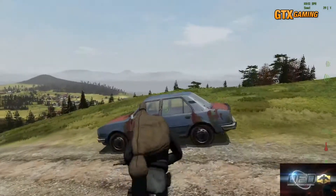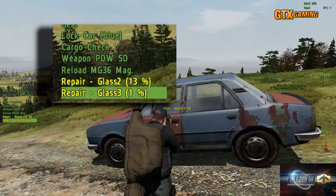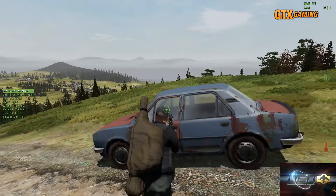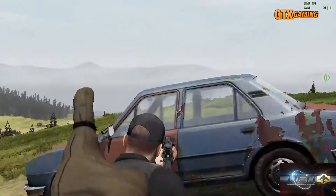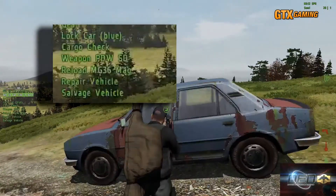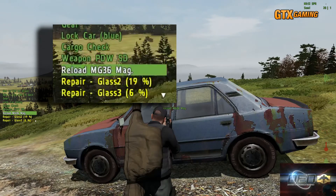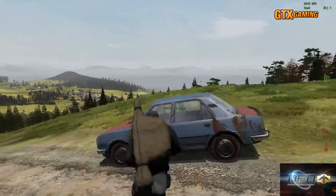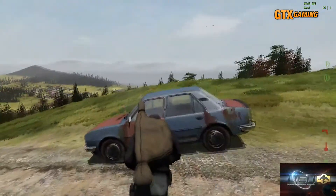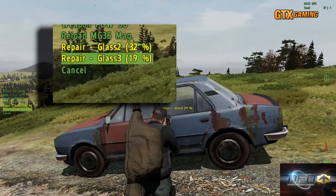Here we have a lockable vehicle, currently unlocked. We'll check the damage level, fire a shot into the glass, and check again. It's damaged, as expected. Let's lock it and try that again. Even more damage — also as expected.